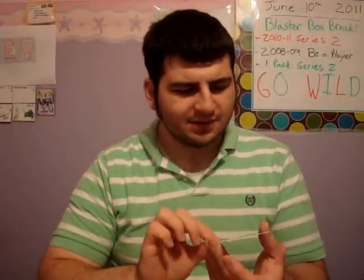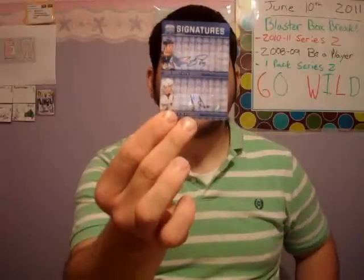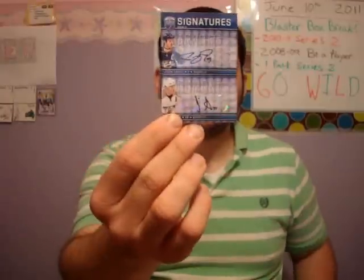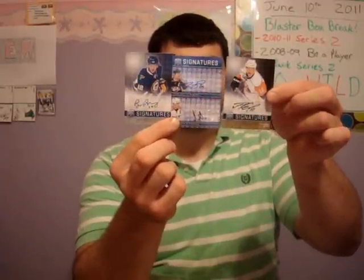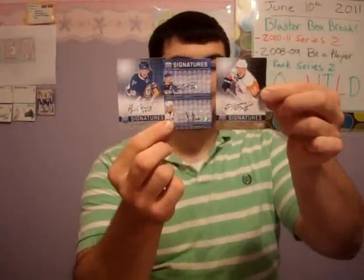The next pack, guys — oh my gosh, how? What happened? Holy crap guys, what's going on? I'm freaking out. I broke the odds big time. Be A Player signatures — I got a dual signature of Jason Arnett and JP Dumont. I know these don't go for high money, but holy crap — 12 bucks, you can't go wrong with that. Three autos! I got Brad Boys auto, Jason Arnett, JP Dumont dual, and a Josh Bailey numbered out of 15 Players Club auto from Be A Player. This is sick!